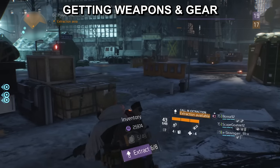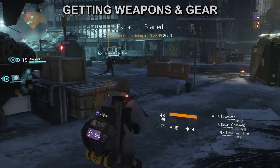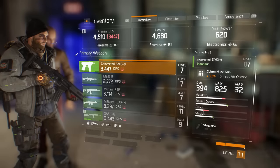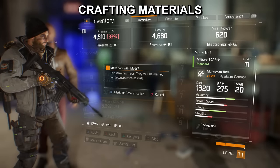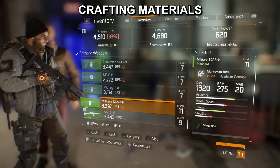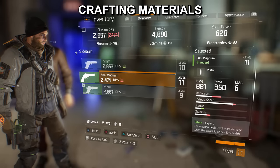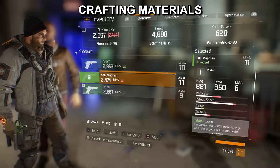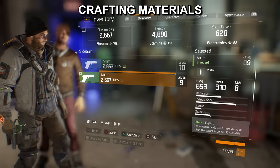Any loot you acquire in the dark zone you have to extract. Before we get started with crafting, you're going to need to know all the best ways to gather crafting ingredients. One of the easiest and best ways to get these ingredients is to deconstruct weapons, gear, and mods. The materials you receive will be based on what type of item was deconstructed and also the rarity of the item.